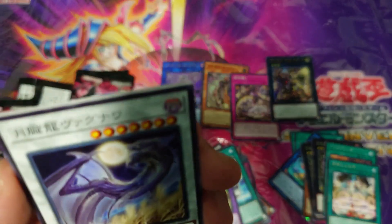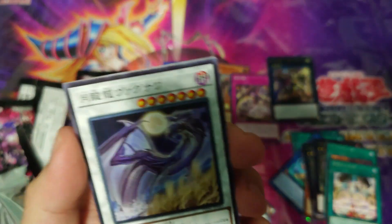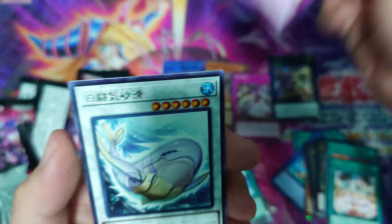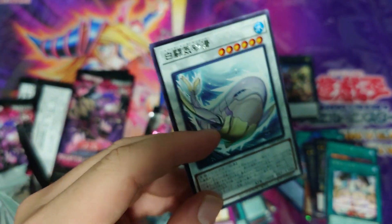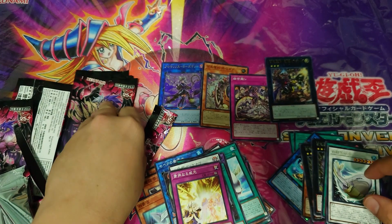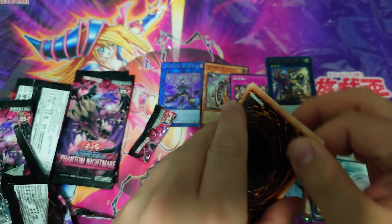There's a hamster fusion monster — that looks cool. What's this? It's a dragon Synchro Monster, dark. I'll check it out later. Great Raptor continuous spell, continuous trap, and we have a whale Fusion Monster — I think it's part of the White archetype. Pretty interesting, right, next pack.